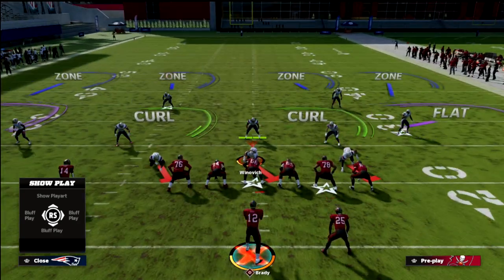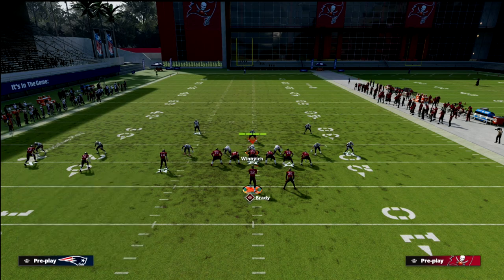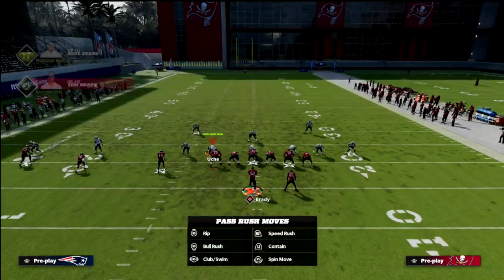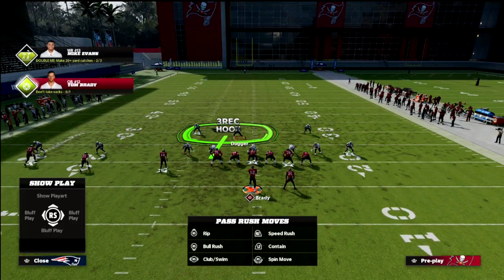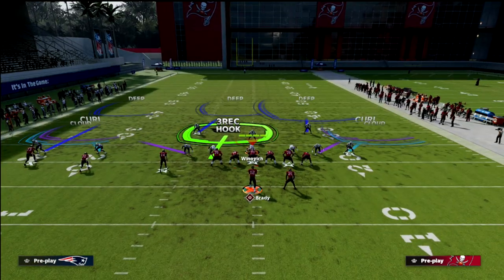First things first, I want to show this primarily against the defense that I face a lot, which is a double Mabel coverage. We're going to play cover two with a purple and a flat, and then on the backside we're going to use a three-rec to kind of help with any drag concepts. Our user is going to be in the middle of the field and can take a cross or over the middle. I'm telling you, when people realize I can beat man, this is what I get almost every single day.